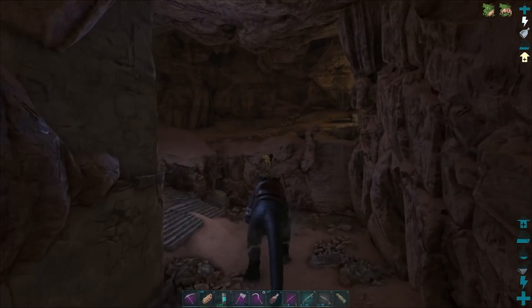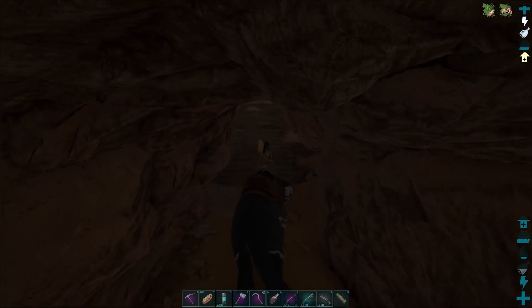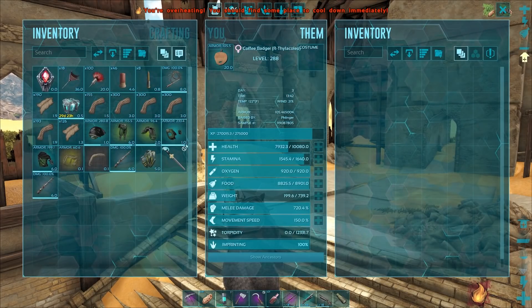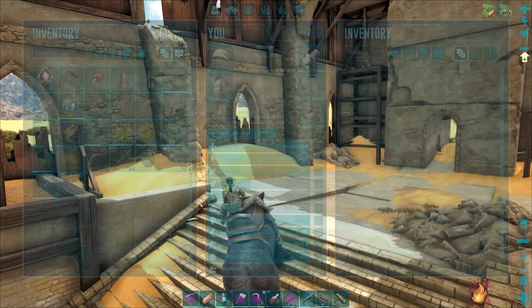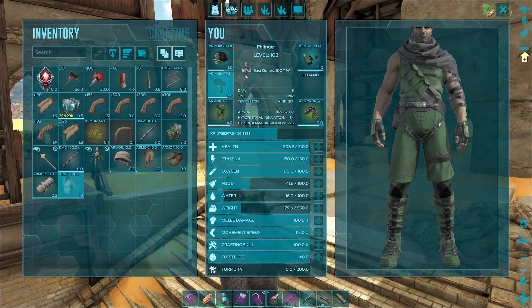I believe we are back at the entrance. Nice — not bad! That was actually a really easy, simple one. Thylacolios make this run so much easier than any other dino. Our cloth armor was almost toast.